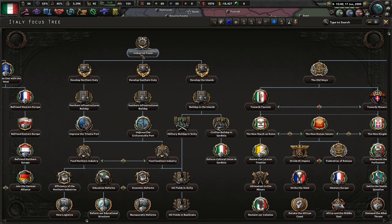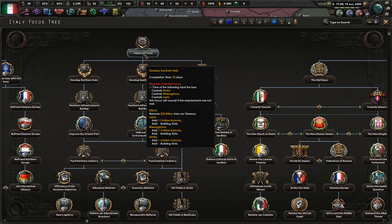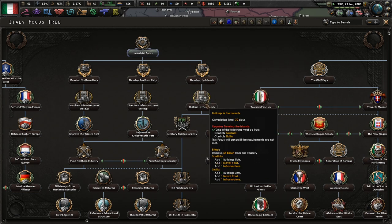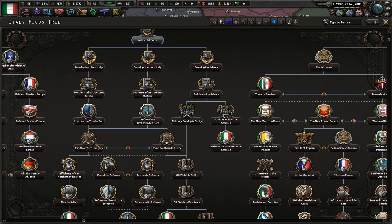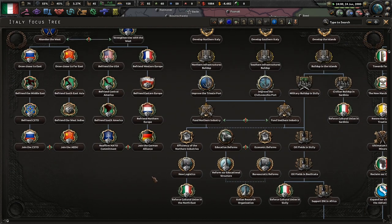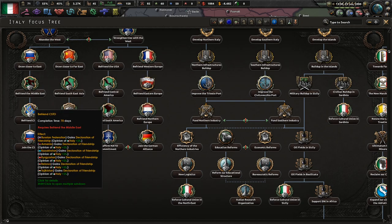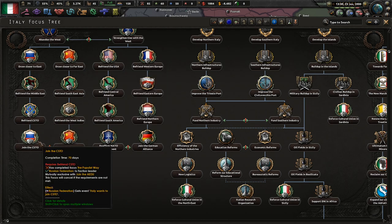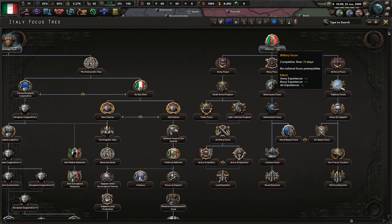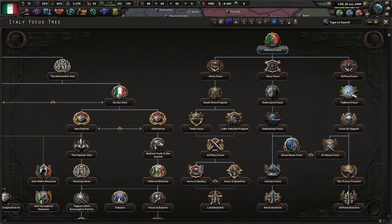It could cost 50 political power. What's in the industrial focus? 50 political power — kind of garbage. Research bonuses 30%, it's really not that great. But it costs money for us to develop the economy, which is understandable but also sucks. Can I get some declaration of friendship? You guys will like us more, and then we can eventually join one of their factions. But I don't think I want to join any of their factions, to be completely honest.